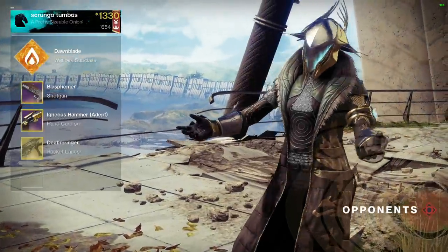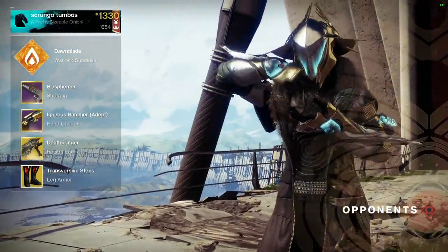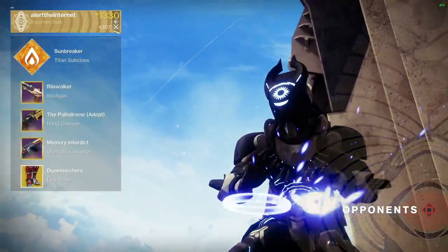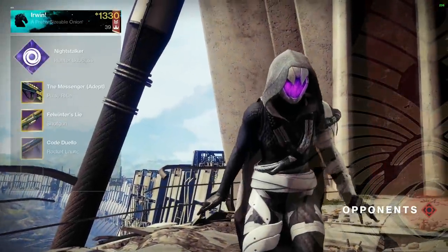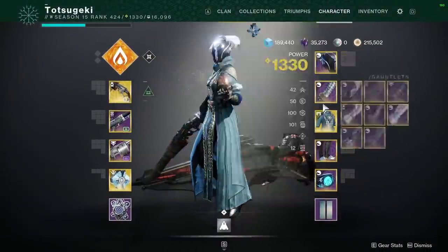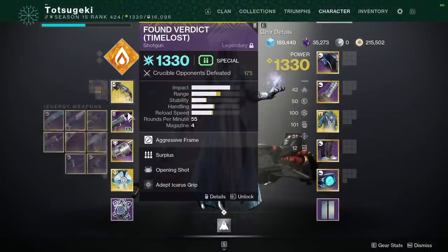Before Bannerfall goes away, I want to try out Top Tree Dawnblade, so let's look at what the opponents are using, then I'll quickly go through what I'm using. Two speed boots and invis. They have a pulse rifle, so they do have range. You see everything on the build right now? Let's explain it on the fly.